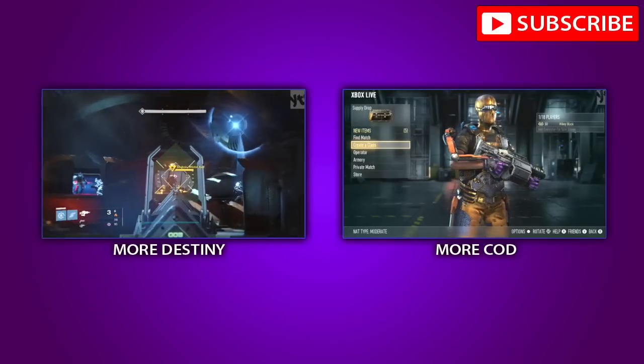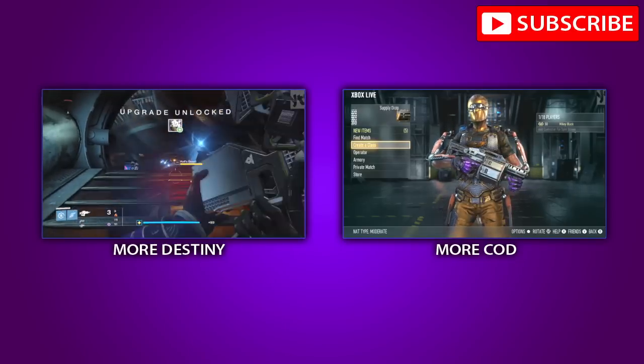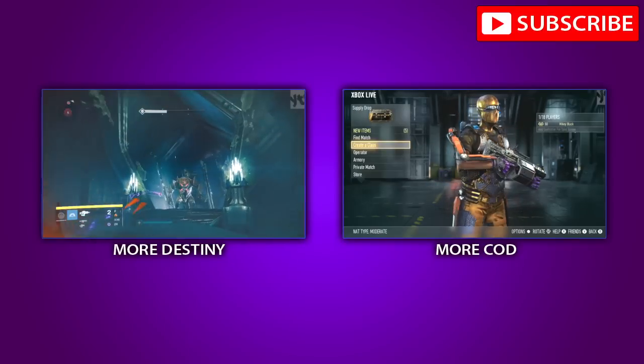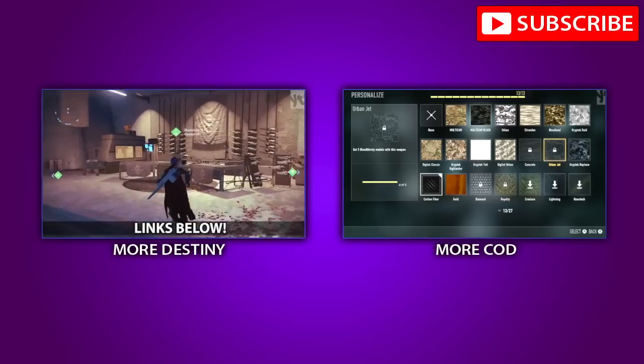On the left side we have more Destiny tips, tricks, info, glitches — all kinds of stuff. It's a playlist I try to keep updated for you. You can click on the screen or use the links down below. On the right side, same thing but built for Call of Duty info, tips, tricks, and news. Click on the screen or links down below.